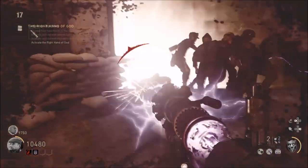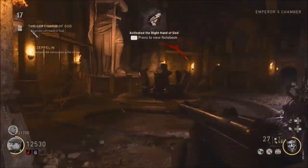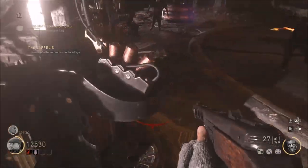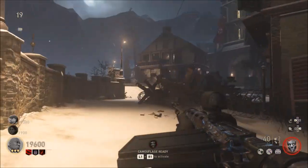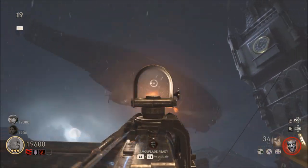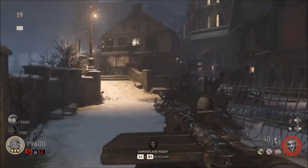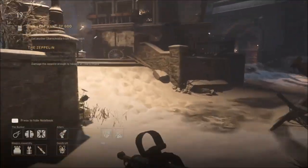Once you get through activating and defending the central lightning rod system, there's going to be a big earthquake. Make your way downstairs to the chamber room and finish activating the right hand of God. Once you finish that, go over to the left side and activate the left hand of God. Then come back upstairs and you will see a big spaceship that is shooting lightning at you — that is the spaceship you have to shoot, and it's going to drop down some energy that you need to charge up.